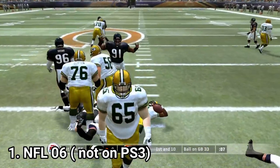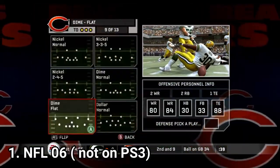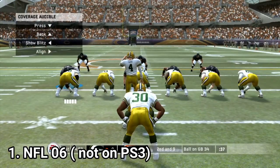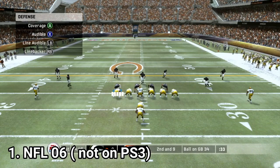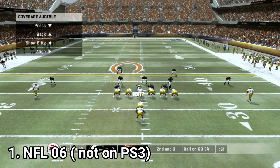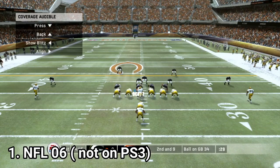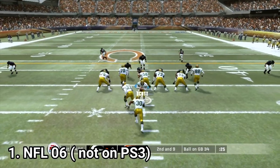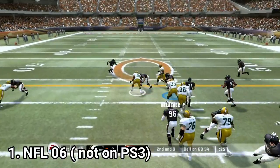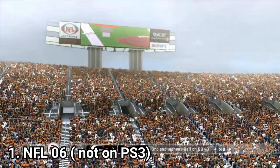Even if the animations look way better, they still become jerky or just look odd. Also, building the game from the ground up means leaving aside features NFL already had apparently. Defensive playmaker controls don't exist anymore. On offense there are no formation shifts, though you can activate hot routes to call audibles and send players in motion.